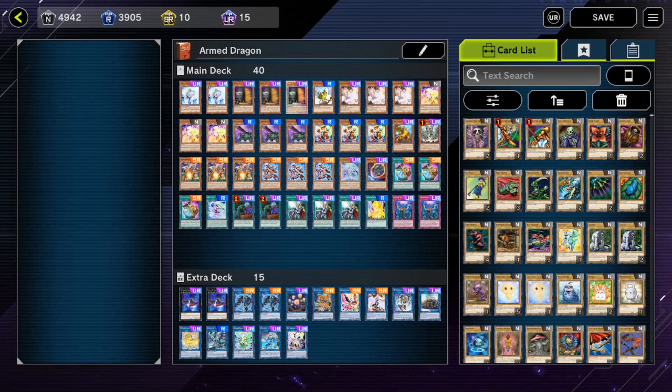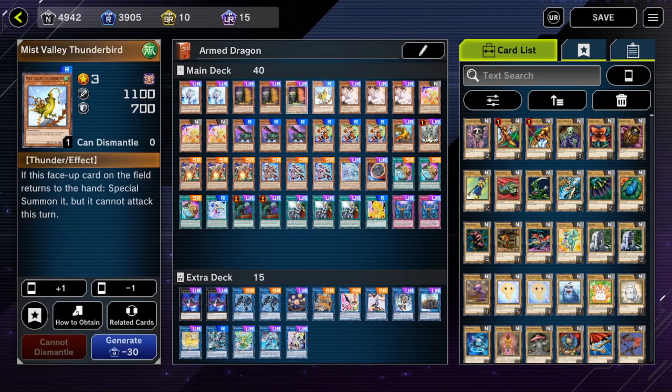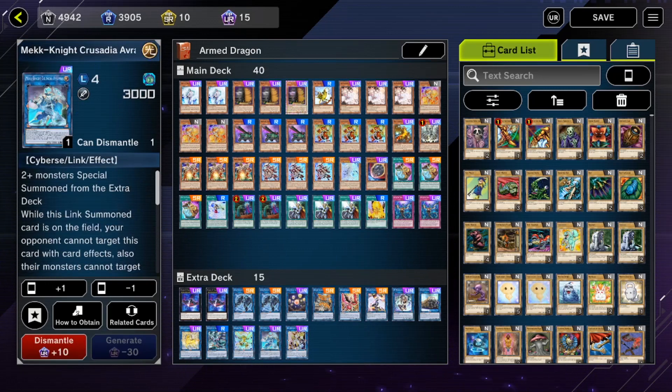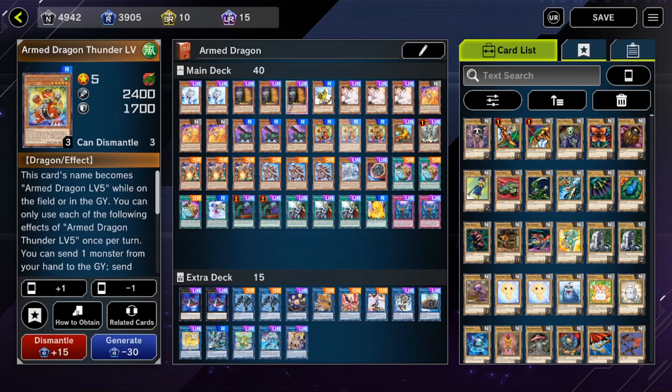So I'm doing the same thing everyone else is doing — infinite negates. You summon Simorgh, equip him with Union Carrier to have Thunderbird in the spell-trap zone, and then you have IP Masquerena. If they try and swing over your Thunderbird you go into Auram the World Chalice Blademaster, which they have to swing into and he always wins every battle. You do all this by summoning Tomahawk, summoning Pile, and Pile gets you into Tempest by sending Thunder Level 5 to the graveyard as cost.